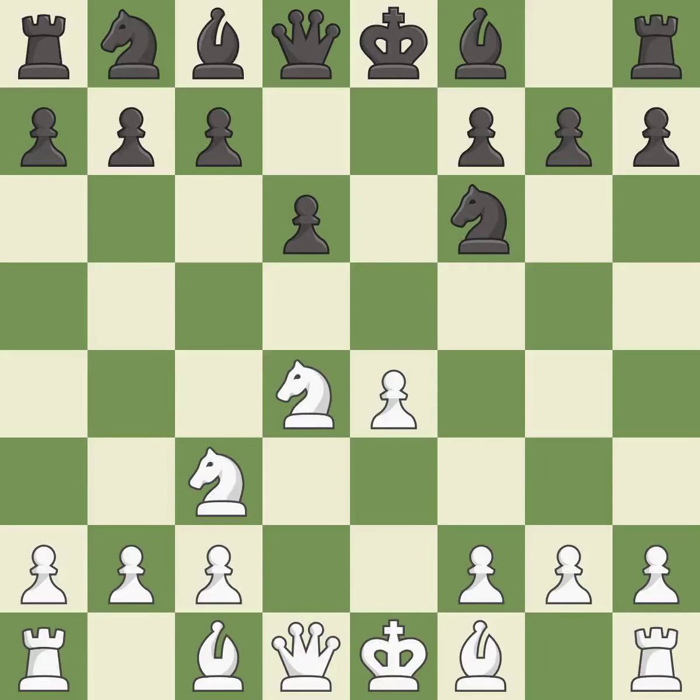Takes back. Bb7 develops the bishop, supports the knight on f6, and prepares castling. Bc4 develops the bishop toward the center, where it attacks Black's kingside and prepares to castle short.